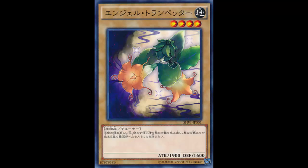Welcome back to another card review. Today we are actually looking at a normal monster — not a number, not a normal pendulum monster, just a normal monster. Despite being a normal monster, it's actually pretty good. This is Angel Trumpeter.